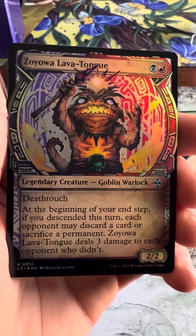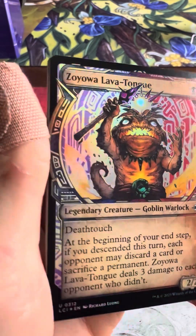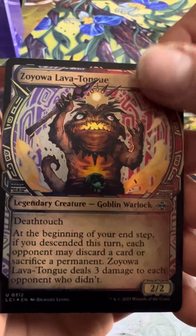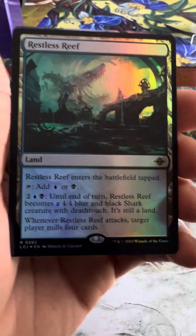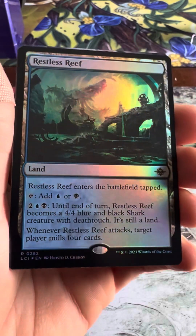Zoioa Lava Tongue — an uncommon hollow legendary creature with death touch. Not really big into dark mana or swamp. And we got a hollow rare — Restless Reef.